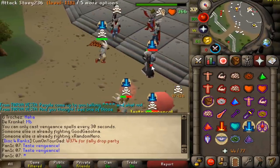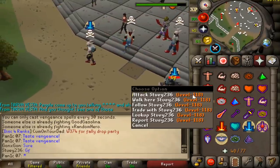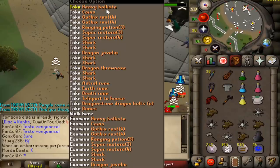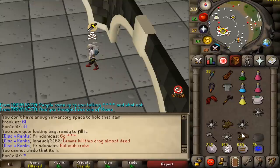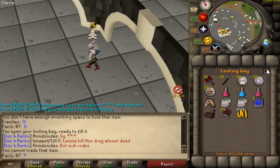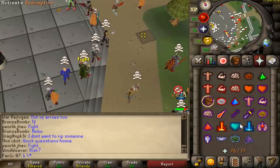Damn I was too far away — oh we got him anyway! Good fight bro, unlucky. We actually got a ballista — nice, he was risking something. We have to open the looting bag to use it. Loot was 851k, not bad. The lad was unskulled as well, so respect to him.